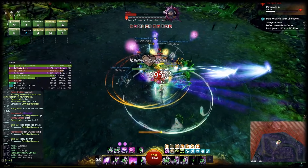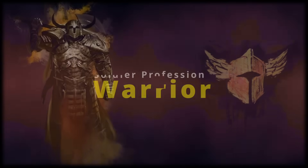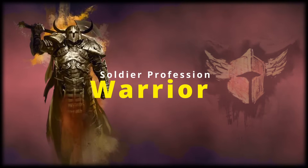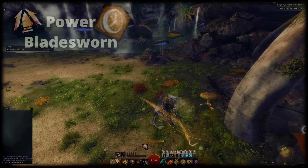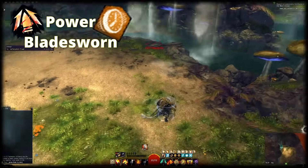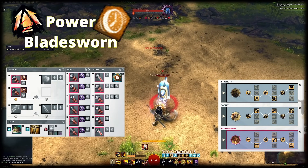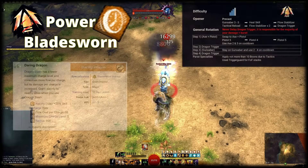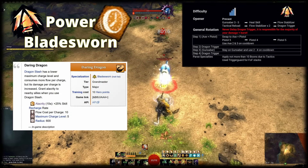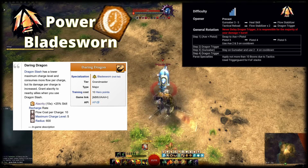I'll explain how to adjust the pure DPS build and go through the rotation concept for each build. We're going to start with Heavy Armor, then Medium and then Light Armor, beginning with Warrior in the form of Power Alacrity Bladesworn. The only adjustment from the pure DPS build you need here is to change to Daring Dragon in Bladesworn. That way, you provide Alacrity around you whenever you use Dragonslash. As the native duration of Alacrity on Daring Dragon is enough to maintain it easily, you don't need to change anything else.